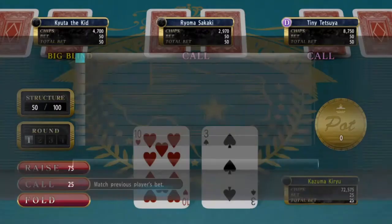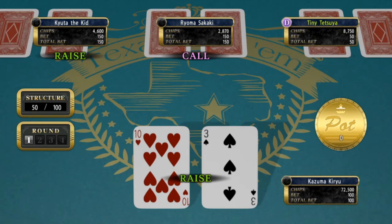So a straight would be like one, two, three, four, five. With the cards I've got now I can't get a straight but I might be able to get a flush if the middle cards are okay. But we won't know until they're drawn.